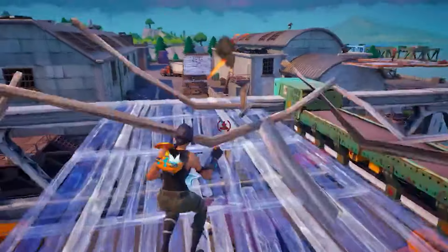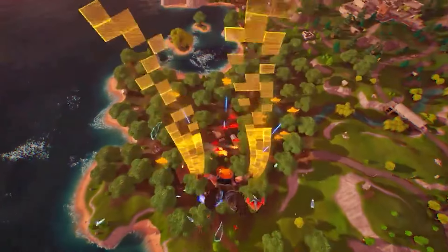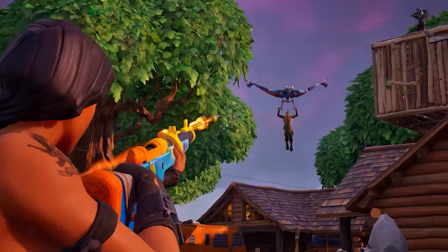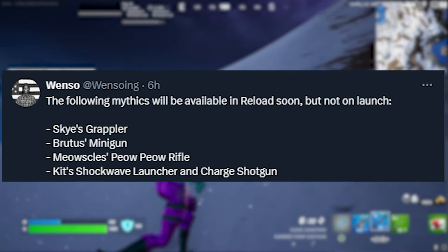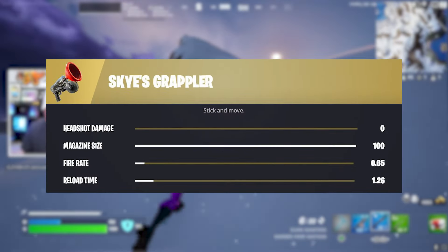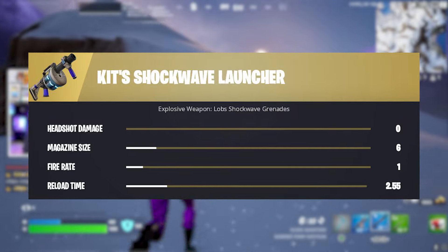Some more exciting news about Fortnite Reload itself is that data miners actually found in the files that the following mythics will also be getting unvaulted and added after launch. So basically, in future updates for Fortnite Reload, some of our favorite mythics from Chapter 2 will be coming out: Skye's Grappler, Brutus' Minigun, Meowsil's Pew Pew Rifle, Kit's Shockwave Launcher, and Charge Shotgun. All the fan-favorite mythics from Chapter 2 Season 2 are going to be coming back in this mode, which I know you guys are going to love.